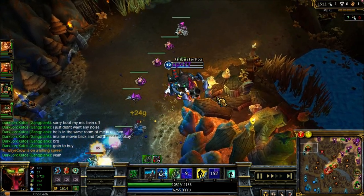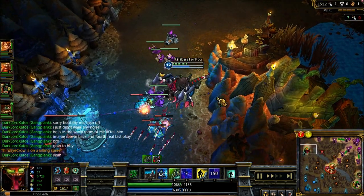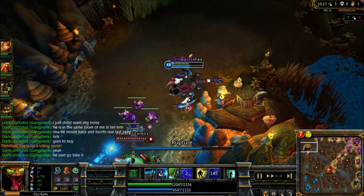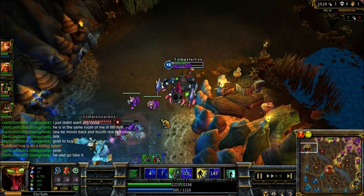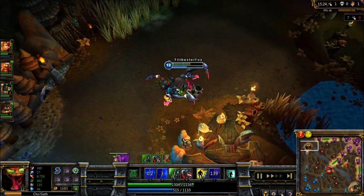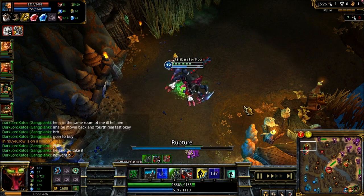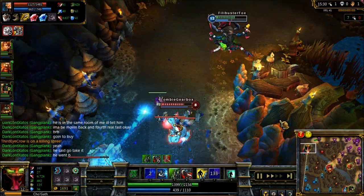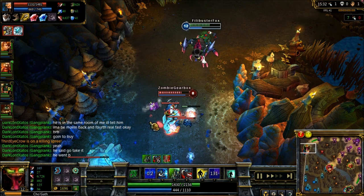At this point I've gotten another kill on their Cho'gath. Nunu, their jungler, does teleport into the top lane, which means I don't have to worry about a jungler gank anymore. So you know what that means — I'm going to kill their jungler. He's four levels behind me at this point. Let's have a look at him down there. There's our Nunu.